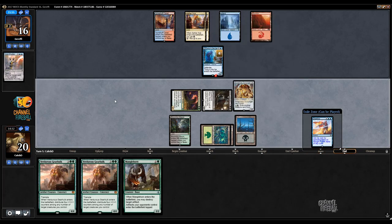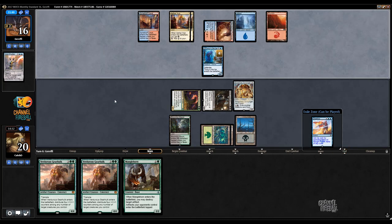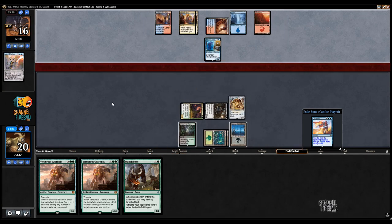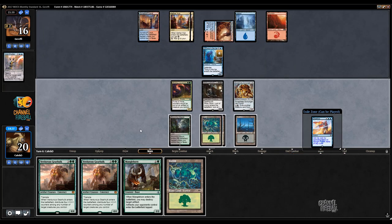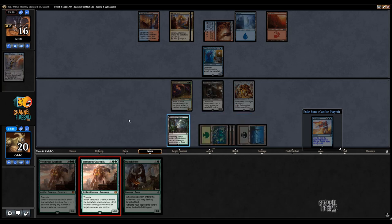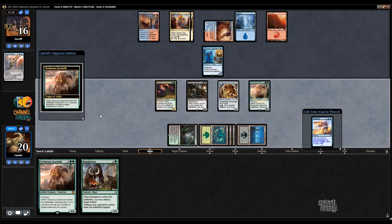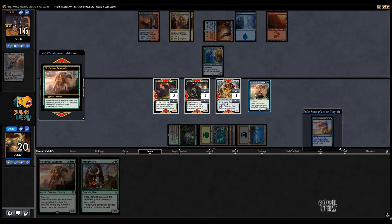This is a 0-4 wall. Thing in the Ice is not bad. I wonder what my opponent's got going on over there. I'll consider playing something — maybe a second Thing in the Ice. Oh my God, how did this resolve? Let's spread the counters — one on everything.